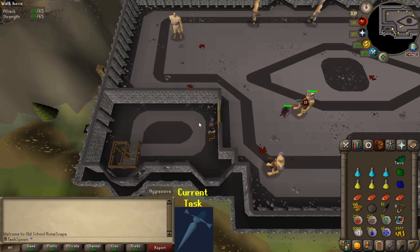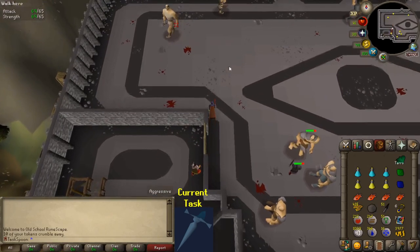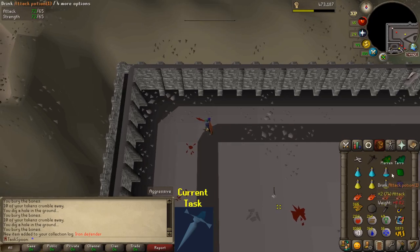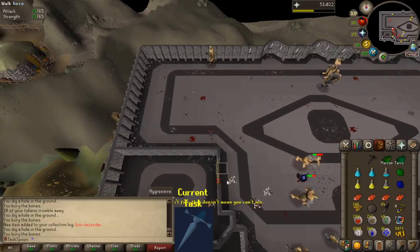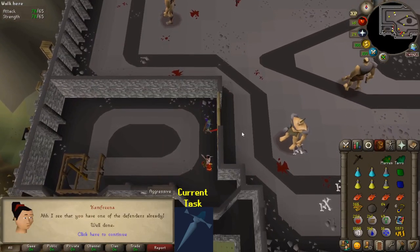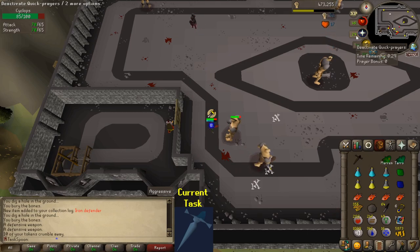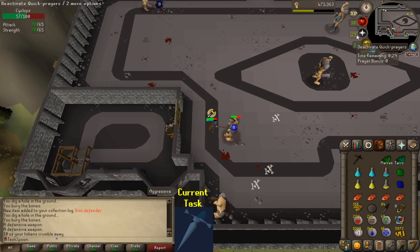I just noticed I never reset my recorder, so I was showing the XP Tracker the whole time. Going back in — Bronze Defender. Let's get an Iron one! Another Defender! I'm actually getting pretty lucky. The Defenders are 1 in 50 from the Cyclopses, and I have gotten 2 Defender drops in 49 kills — almost exactly half the drop rate. Very lucky, very happy. Let's keep it going.